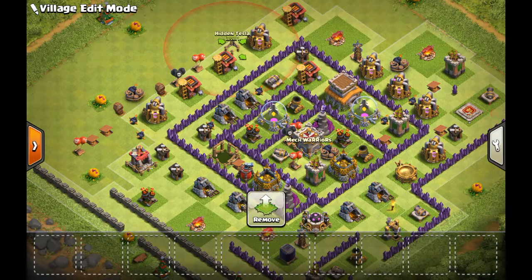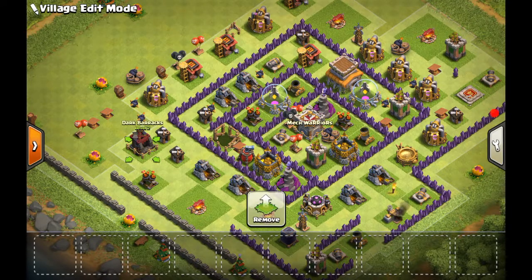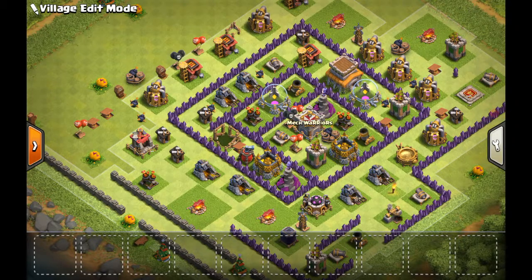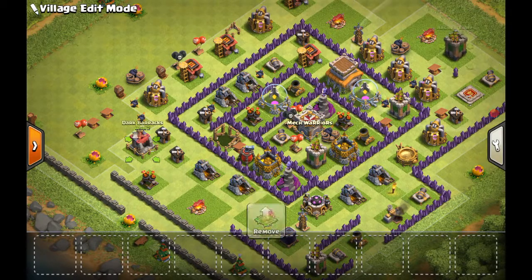Your next upgrade is your dark barracks. Getting a level 1 valkyrie is really good for Town Hall 8 — attacking against a new or even max Town Hall 8, you can pretty much destroy any base that's right for valkyries. Those are usually open bases where there's not much walls for the valkyrie to go through and it has weak walls. Valkyries love weak walls because they just go through them. As long as you have a three heal spell, they last pretty long, and you have to be smart about where you deploy them.